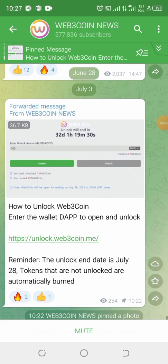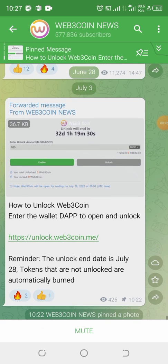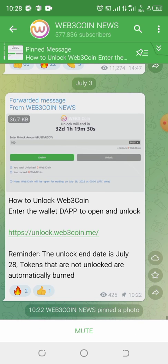Now let's jump into the main topic. I just received an application message about how to swap webtree token — how to unlock it. It says to enter, copy, and unlock the token. Also note that the unlock end date is July 28; tokens that are not unlocked are automatically burned.